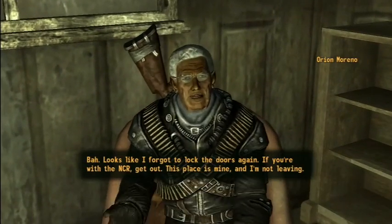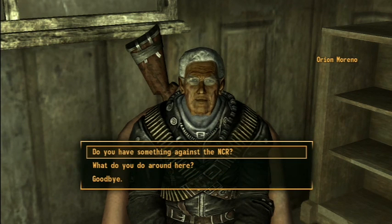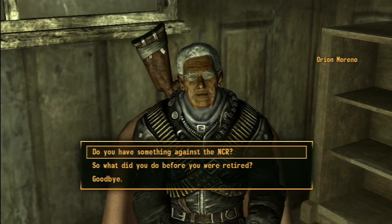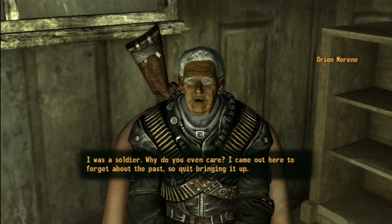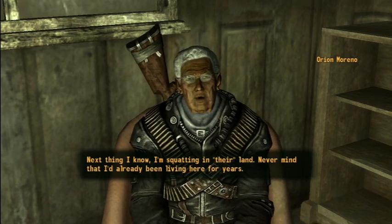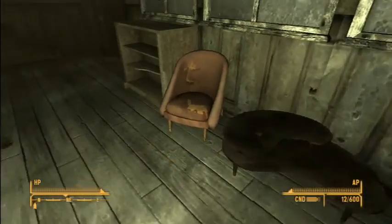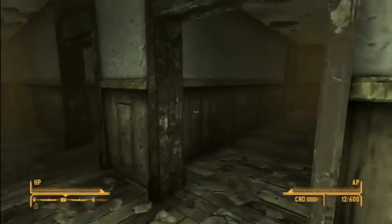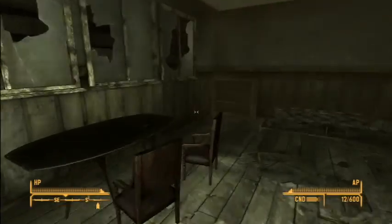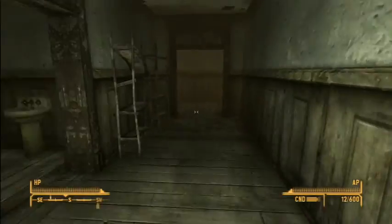Looks like I forgot to lock the doors again. If you're with the NCR, get out. This place is mine and I'm not leaving. What do you do around here? I don't do anything - I'm retired. I didn't realize you could retire in the wasteland. I was a soldier - why do you even care? Do you have something against them? Like you wouldn't believe. The NCR makes a habit out of wrecking homes. Next thing I know, I'm squatting in their land - never mind that I've already been living here for years. Interesting. Well, maybe I could mention something about that. This guy has nothing because he's a squatter. It's a nice house though - pretty big. A few things in the refrigerator. Let's head on out.